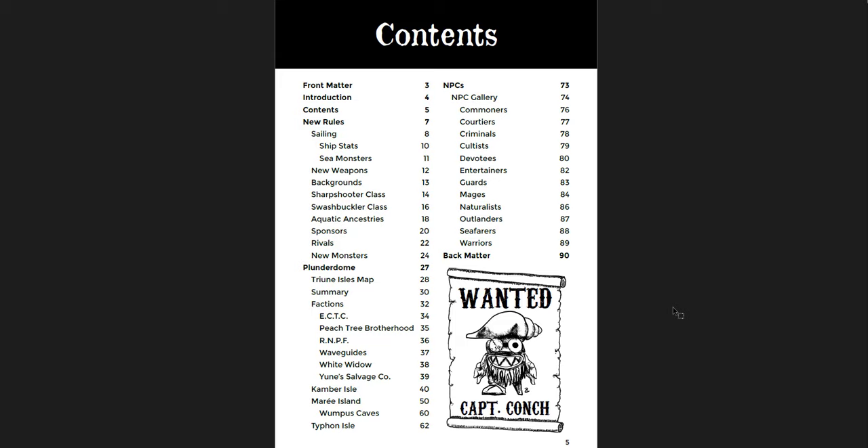You get new rules with some classes and ancestries, rules for sponsors and rivals, and the Plunderdome setting with Camber Isle, Marie Isle, and Typhon Isle — three places with built-in dungeons. And then an NPC gallery, which I think is the best part of the whole book. Shadowdark has very simple monsters, and one of the things I really appreciated in 5e were supplements that broke NPCs down into sections with multiple options.